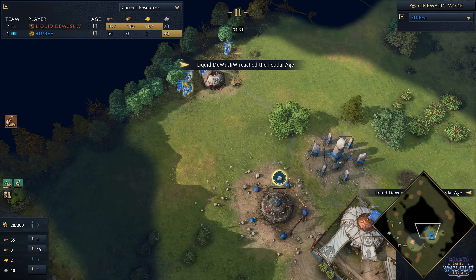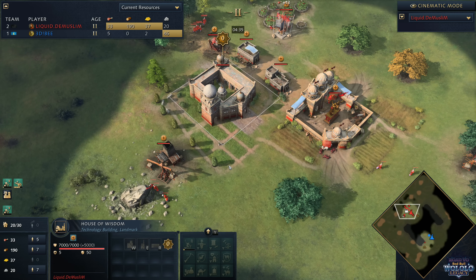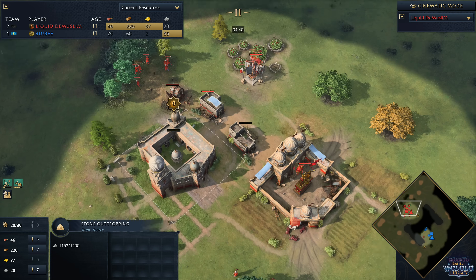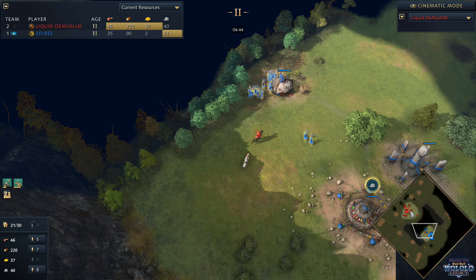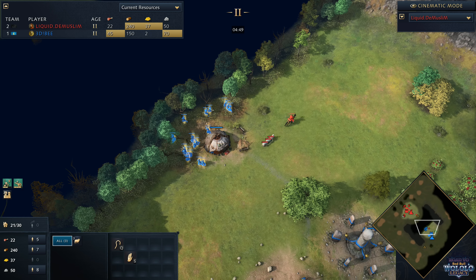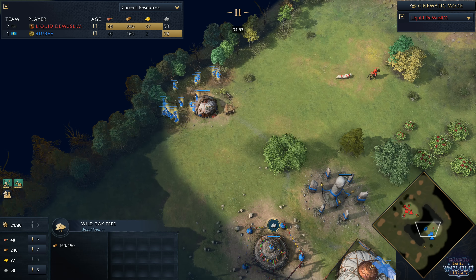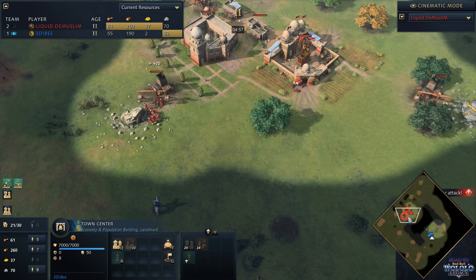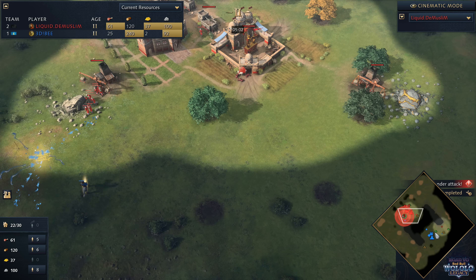We'll check in with De Muslim, see how he's doing. The age up's now complete for him. It's going to be your classic wheelbarrow, fresh foodstuffs, all that thing, and then straight over onto stone. No real surprises there. It's a very standard build order that we've grown familiar with. But De Muslim now going to be scouting out the villagers here on the woodline. There's plenty of villagers here — 17 villagers. He should know what's up. He should say, okay, 17 villagers, that's a little bit of overkill. I can see you haven't made any military, so I would not expect De Muslim to react with outposts or anything like that at this point in time.